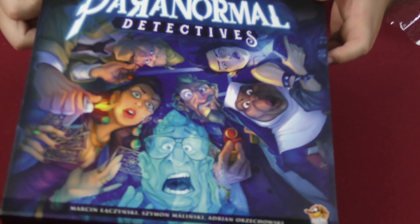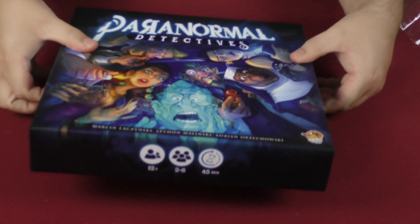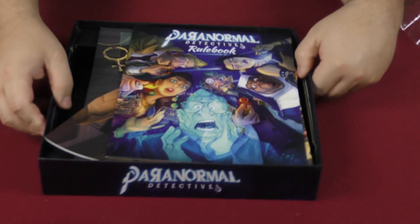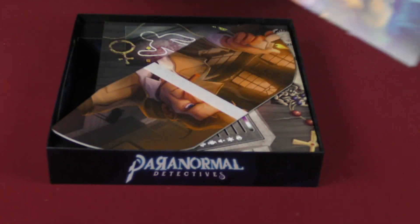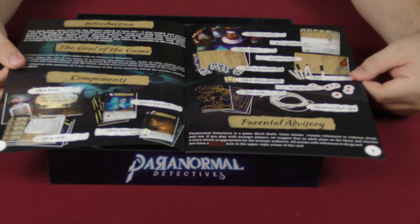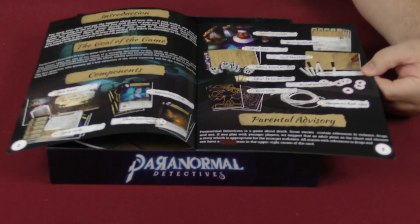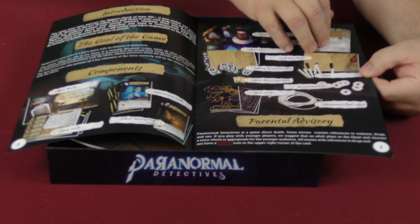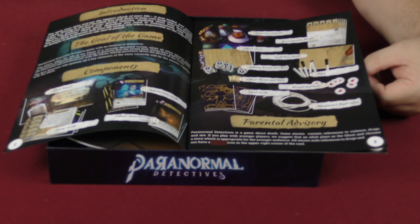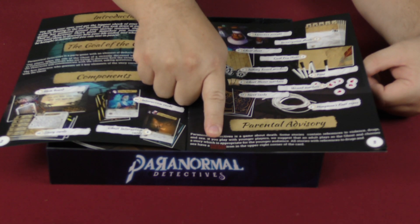Let's go ahead and open this up. We've got the rulebook here. The components look like they're going to be pretty nice. The rulebook covers introduction, goal of the game, and there is some parental advisory content mentioned.